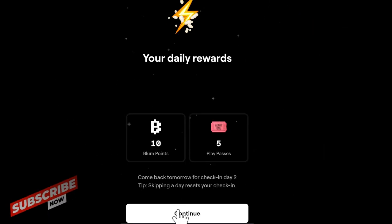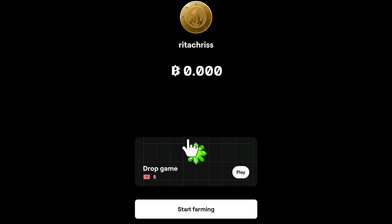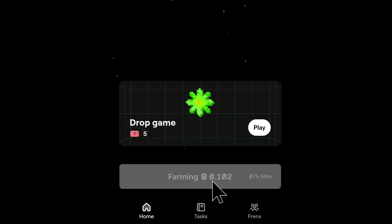With daily rewards, you'll never want to miss a single day on Bloom. In the home screen, you can start farming at the rate of 57.6 Bloom points every eight hours. Simply click on the white button to start farming Bloom points.